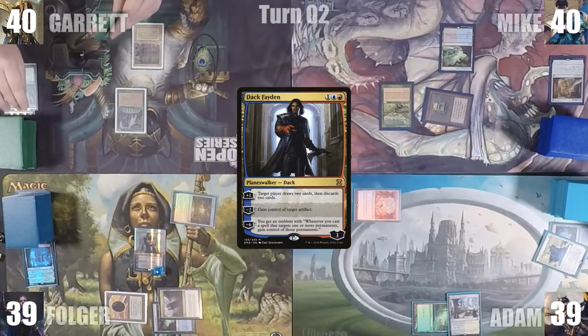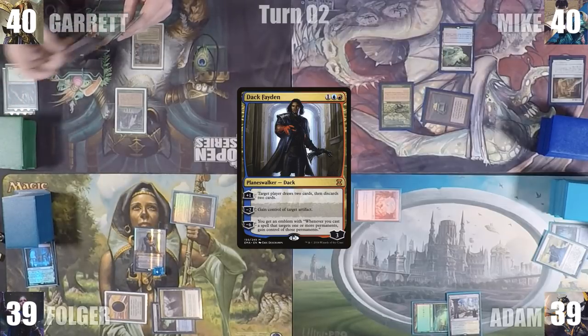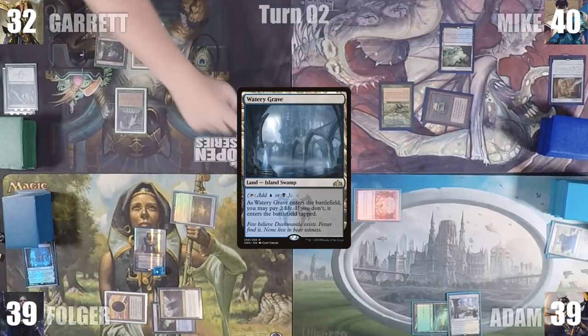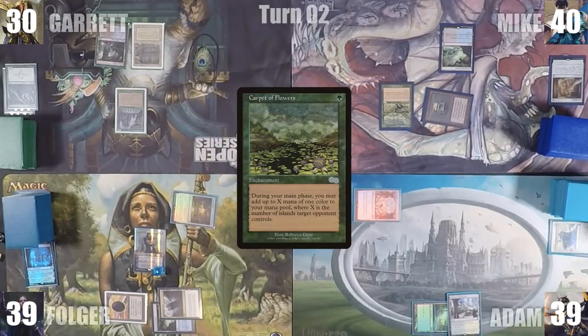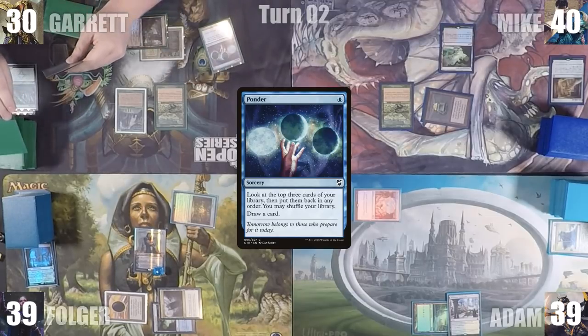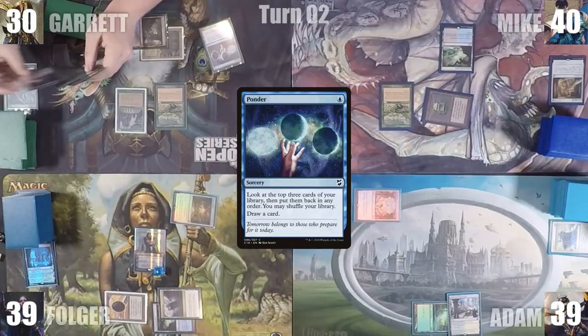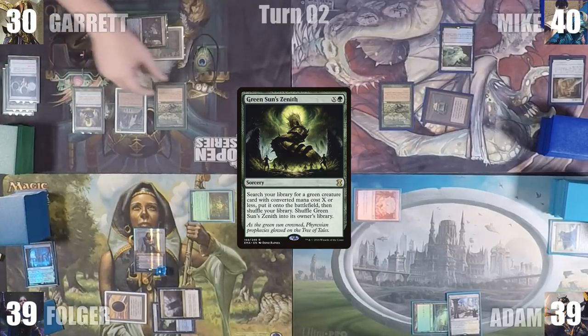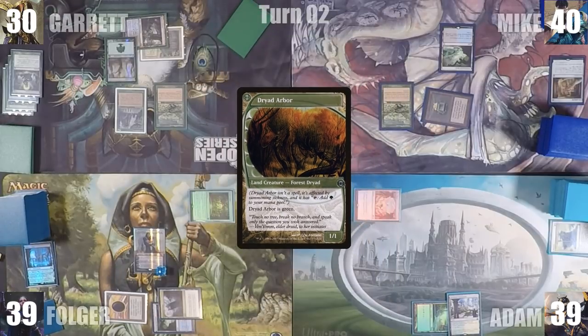Everyone realizes what an amazing card Dak Fayden is in a no-banlist game and Adam groans heavily. Dak resolves and Folger immediately activates it, gaining control of Adam's Time Vault. Folger gives the turn to Garrett. During his draw step, Garrett draws two extra through Sylvan Library and pays eight life to keep them both. He plays a Watery Grave untapped, paying two life, casts Carpet of Flowers, casts Ponder, looks at the top three, decides to shuffle, and draws a card. He casts Green Sun's Zenith for zero, fetches up a Dryad Arbor onto the battlefield, and passes the turn.